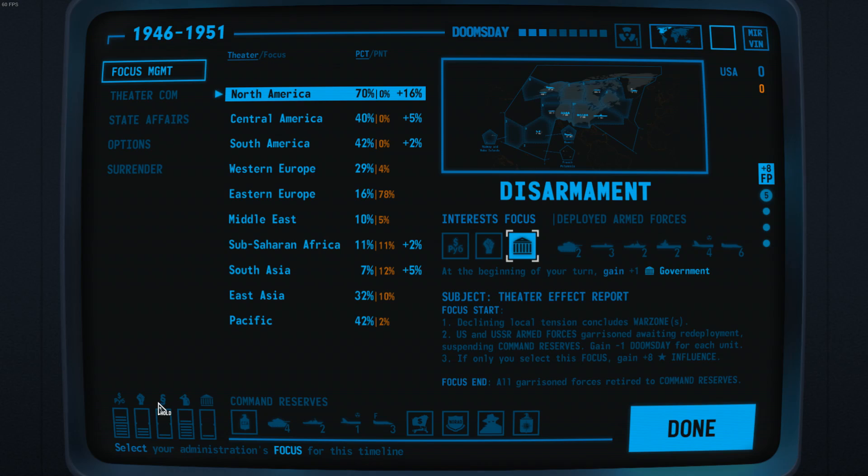Moving on, let's talk about elites. Elites are your secret services — they are also influential families and politicians that might rebel against you. If it's too low, you're going to get ousted by a cabal. You mostly use elites for intel operations to gain an edge on your opponent in theatres.